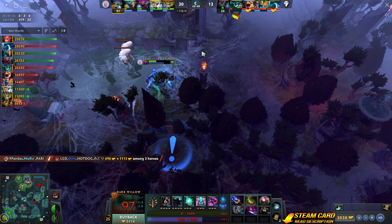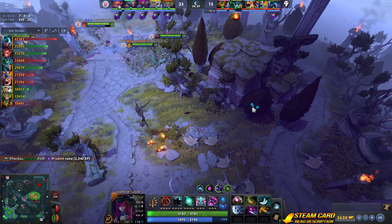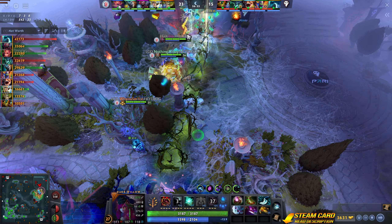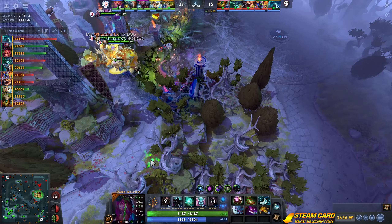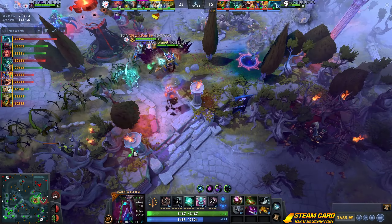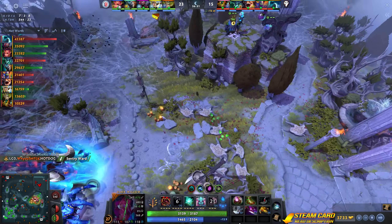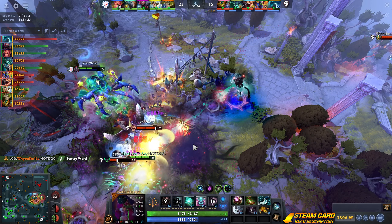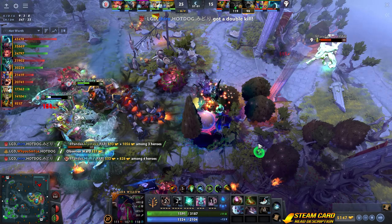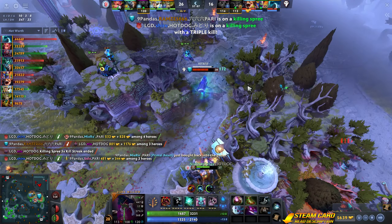That was blood. Radiant's top tower is taking hits. If somebody's on a roll — three down.